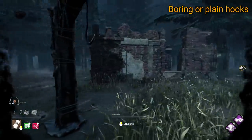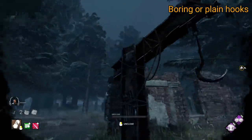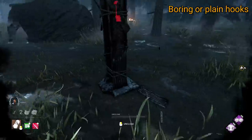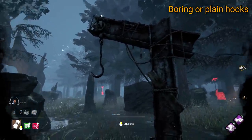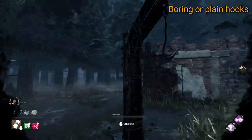Next up we have the Macmillan Estate and its also quite basic looking hook. This hook seems to represent the realm more so than the Trapper. We can assume it's made of the metal from the Macmillan mines. The metal and structure of the hook itself looks very similar to the rest of the environments of the Macmillan maps. Overall, this one is much scrappier, which I think is good for relating to the Trapper, but also the realm. It feels like a hook that the Trapper himself may have even made.